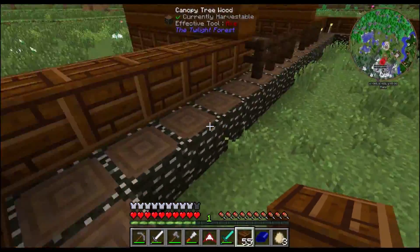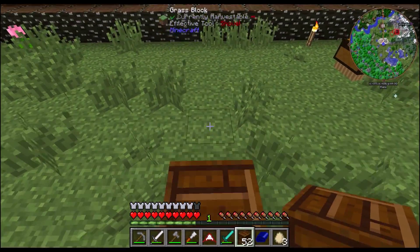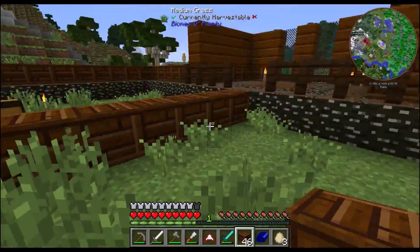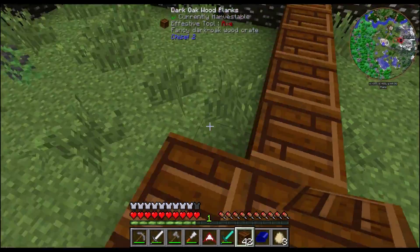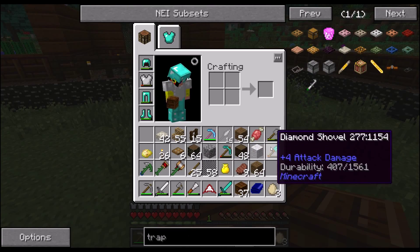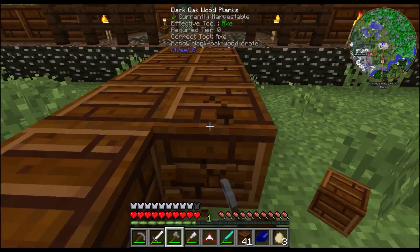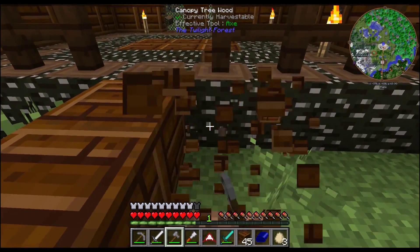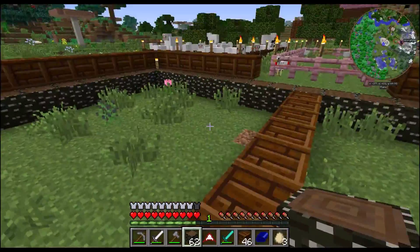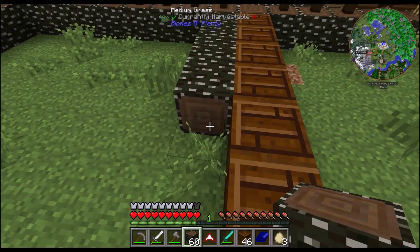So far so good. Now the floor in here — I'm going to match it up a little bit with the floor I have in the chicken coop so it kind of looks similar. I want it sideways, like that. Getting them to go the right way sometimes can be a bit of a problem, but there we go. That looks nice.